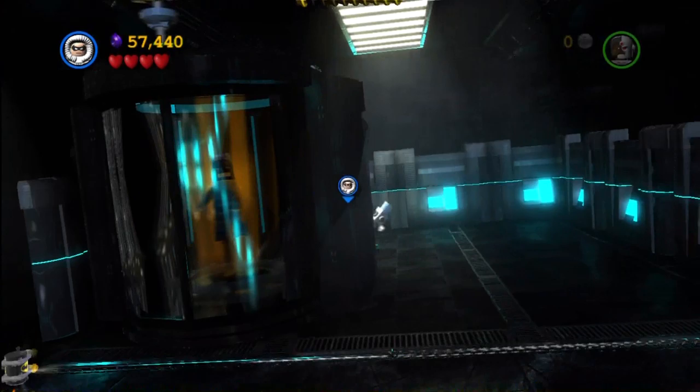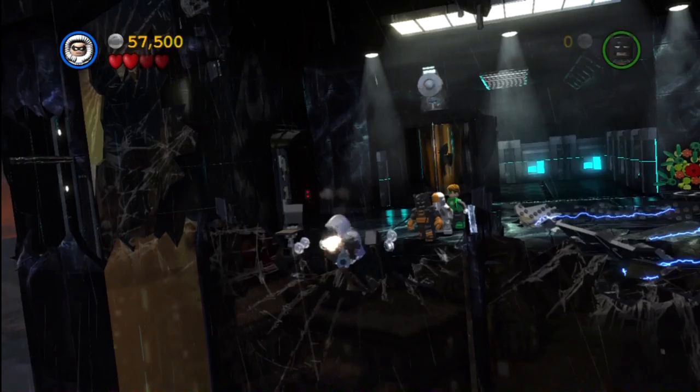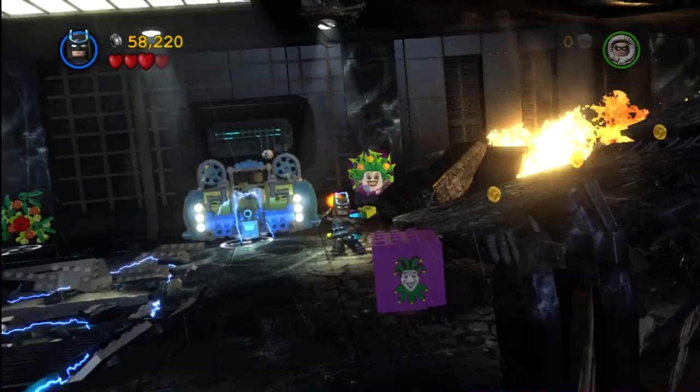Level 14 — we are almost done with story mode. There's a couple purples and there's another mini-kit. So we'll come back out once we got all that cleared out, and we'll go ahead and hit the ice switch with Robin's ice suit. Then it opens it up for Batman to switch to the electricity suit, allowing him to go walk through the field of electricity.